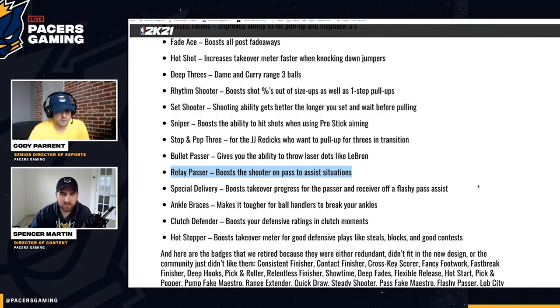Special Delivery boosts takeover progress for both the passer and receiver off a flashy assist — sounds like a fun park badge. Flashy Passer does give you takeover too, so Special Delivery now covers both passer and receiver.